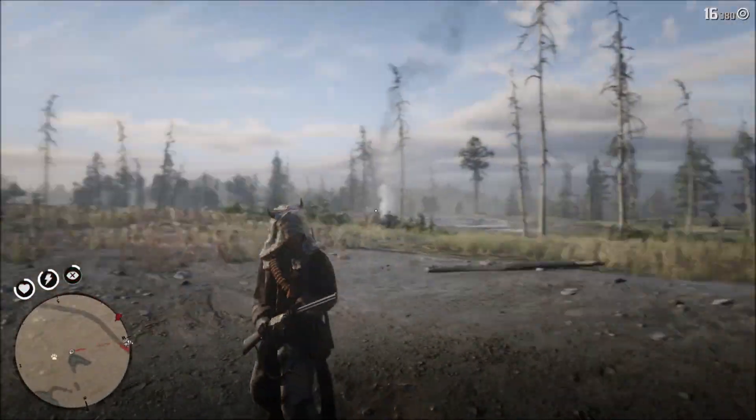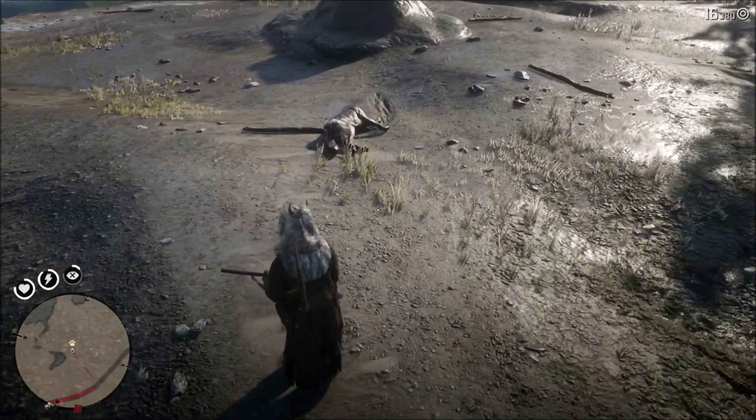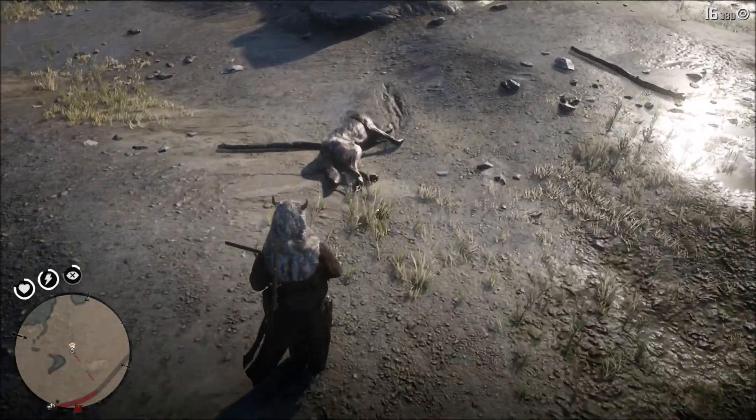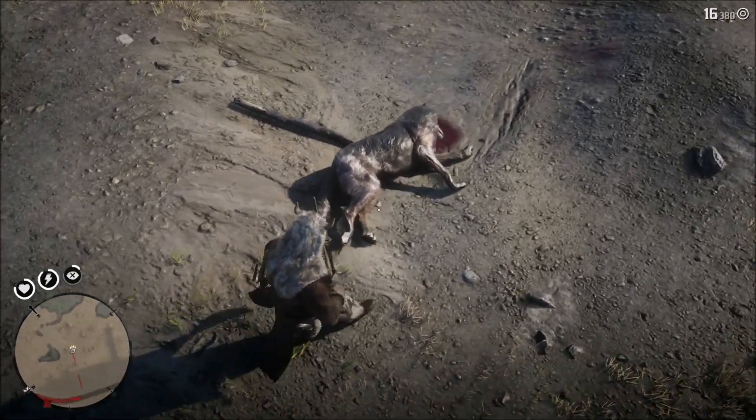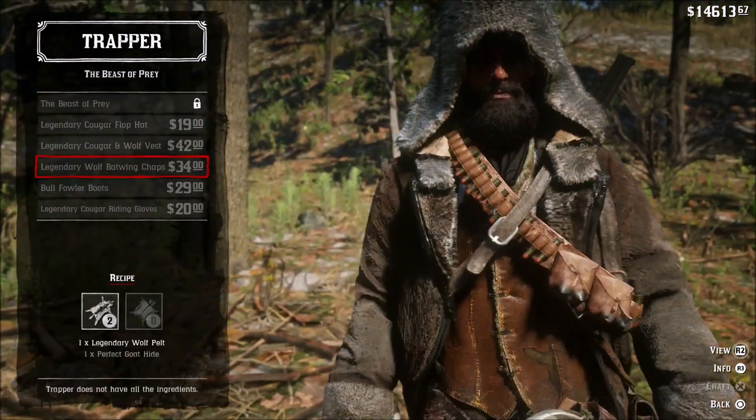Besides that, all the tracking and anything else is very simple, very close together. Now once you have completed this hunt, you can craft a vest and chaps. The chaps take a goat hide and the vest takes the Legendary Wolf and the Legendary Cougar Pelt.